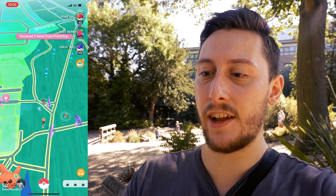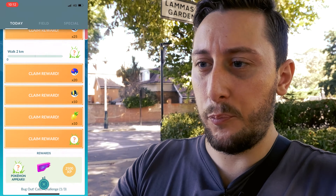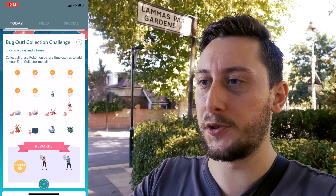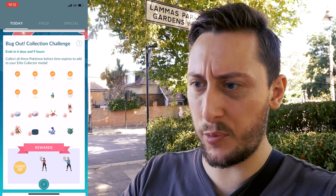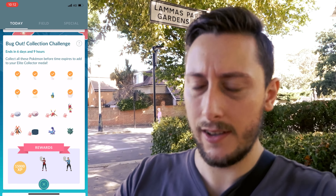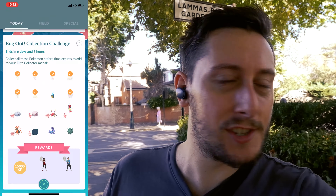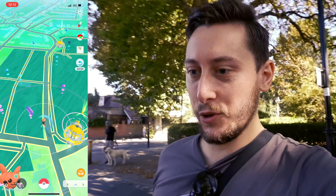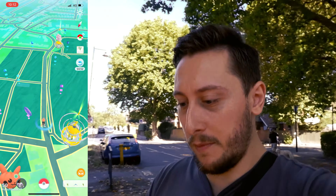We have basically done stage one which needs walking two kilometers. There is a collection challenge which I almost forgot about - we need to catch Carbink, then evolve a bunch of other stuff and somehow find a Skorupi and a Pineco. So I think it's time to drop the daily incense - we need to be moving. We've got 15 minutes to blast this, let's just see how we do.